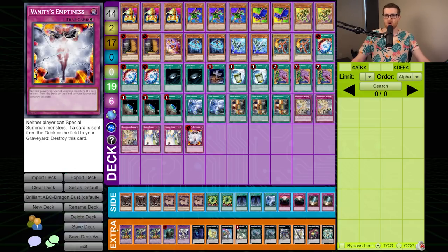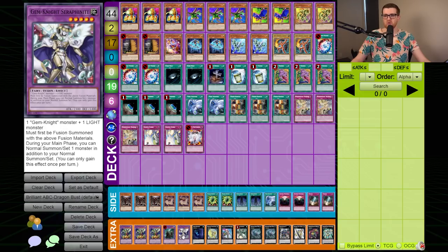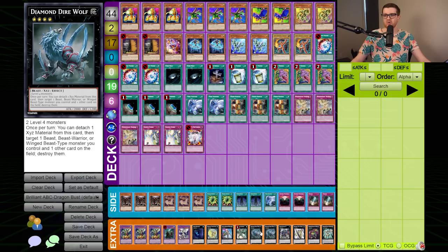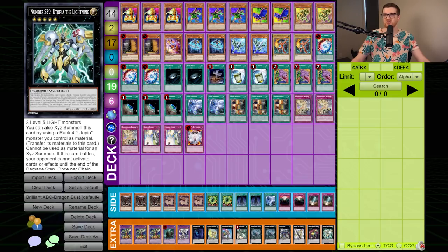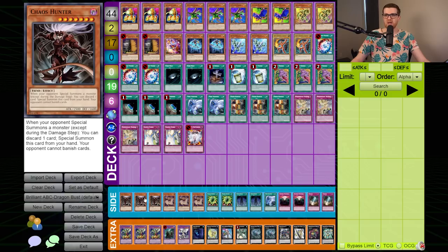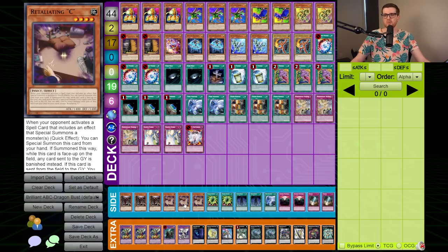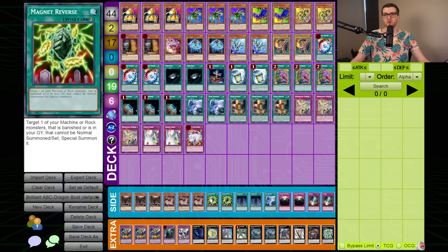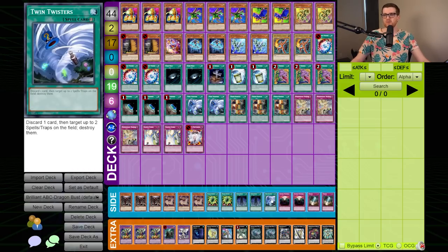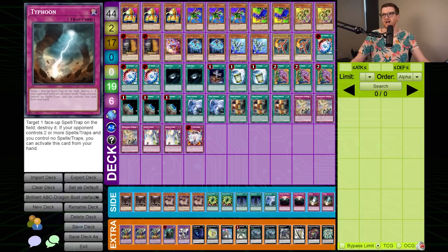For traps: triple D-Bear, double Strike, and Vanity's Emptiness. The extra deck comprises triple ABC Dragon Buster, a Norden, and a Seraphinite. For the Xyz: Abyss Dweller, Tsukuyomi, Castel, Digvorzhak Emerald, two copies of Diamond Dire Wolf, Gear Gigant X, Number 39 to go with Lightning, and Rhapsody in Berserk — actually kind of good for graveyard-based decks, like a rank 4 D.D. Crow. The side deck has triple Chaos Hunter, triple Retaliating C, double Magnet Reverse — a cool card that can target a banished Machine or Rock monster to bring back Dragon Buster — double System Down for the mirror, a third Twin Twister, double Anti-Spell, and double Typhoon.